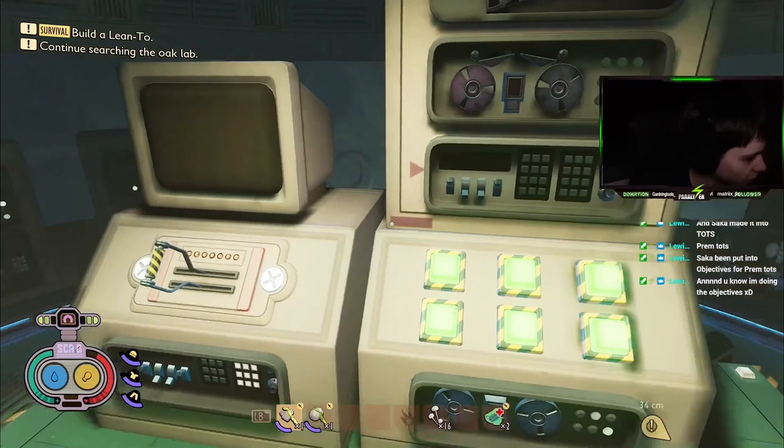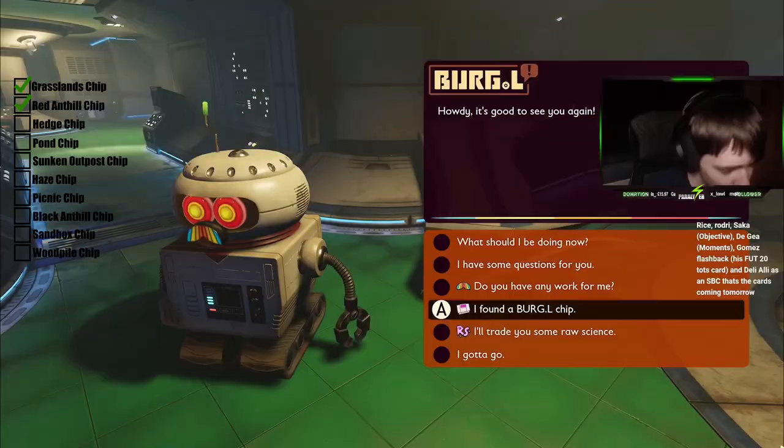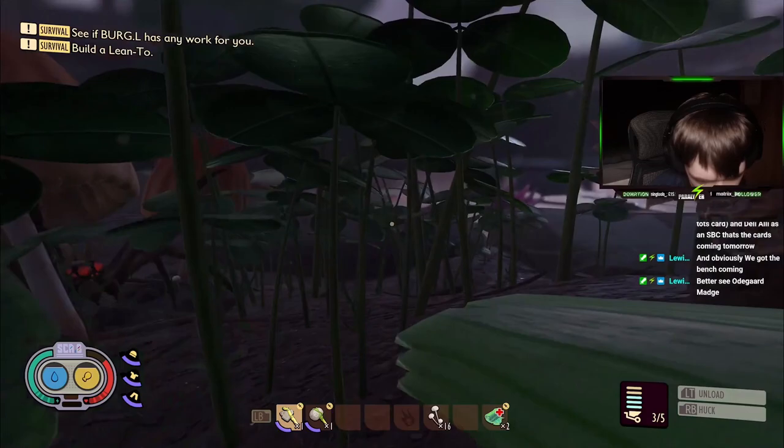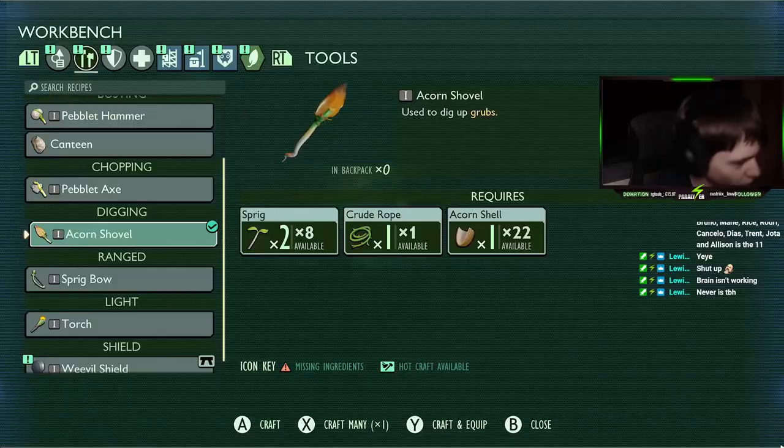Next, I headed into the Great Oak Lab and completed the button puzzle and then opened the door. I made light work of Tay's Tea and then revived Burgle. Here, I was able to grab the second Burgle Chip. I then gave Burgle both of the chips. As I was collecting resources to build a base, I was ambushed by a wolf spider. I died. I made my way back and grabbed my items before proceeding to build the base.